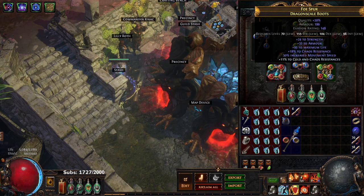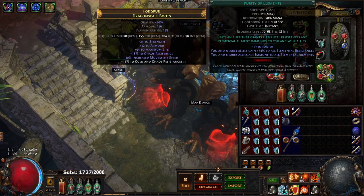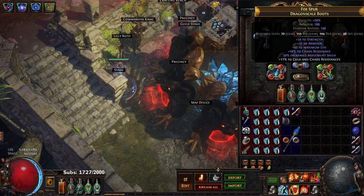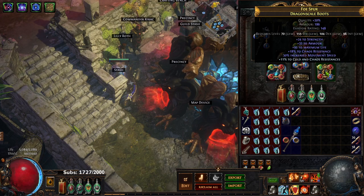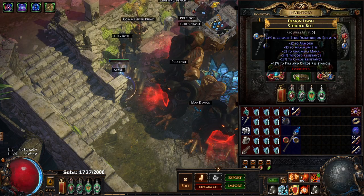My boots are basically placeholder until Legacy of Fury. I've got Blood Rage, Molten Shell, Purity of Elements, and Determination — very heavy chaos res and movement speed, that's really about it.